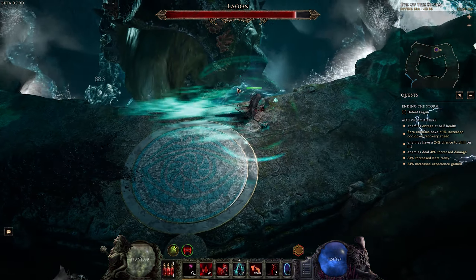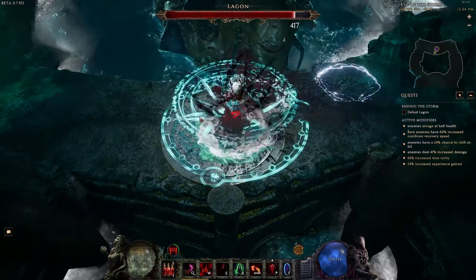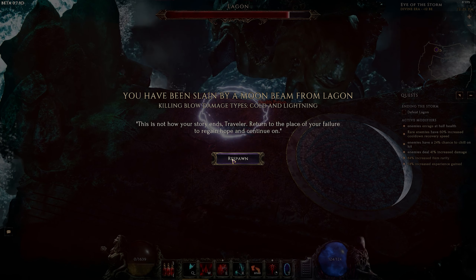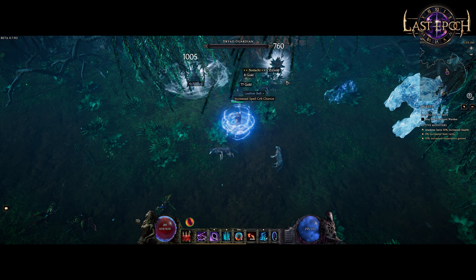Rules are also ordered, and the order — or load order — of the rules determines which items you see. If you for example hide all tier 1 affixes and show all exalted items in that order, and an exalted item with a tier 1 affix drops, it will not show up.